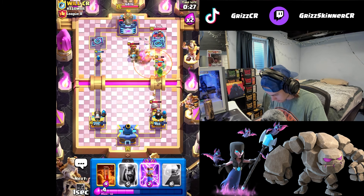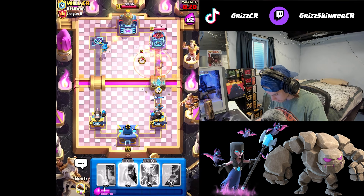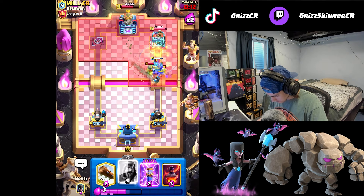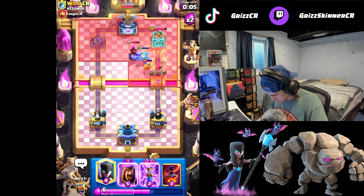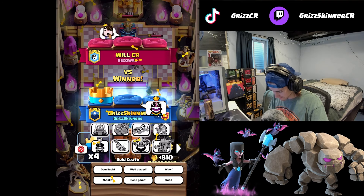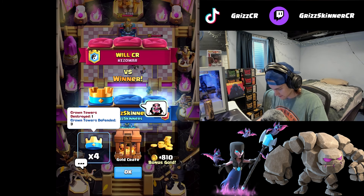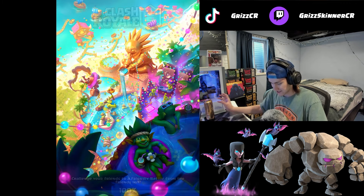I'll log to cycle, get night witch in here, get a royal delivery for the drill. Get another golem at the bridge, create some pressure. We got wizard ready - I'll just poison. We're a little late on the wizard but we'll get a log, he can't poison our tower fast enough. Let's go! He emotes at us. You just lost to five spells buddy - will is not feeling the best right now.